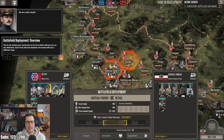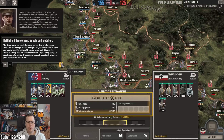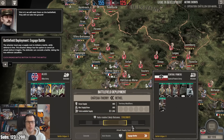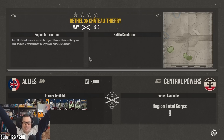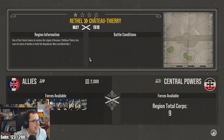They're attacking — are those German tanks? Battlefield deployment, supply, and modifiers. We're going to engage in the battle. We're going Allies versus the Central Powers. One of the French towns to receive the Légion d'Honneur, Château-Thierry, has seen its share of battles. Look at all of these trench lines and places where we could build.